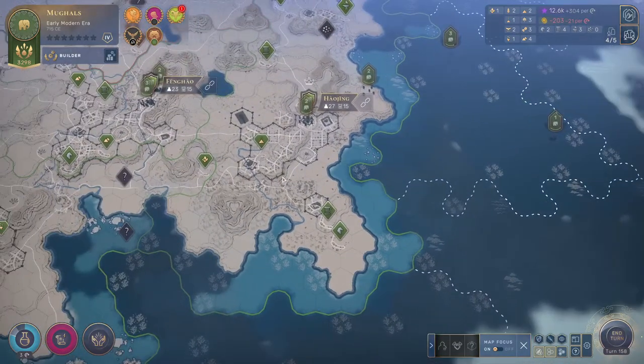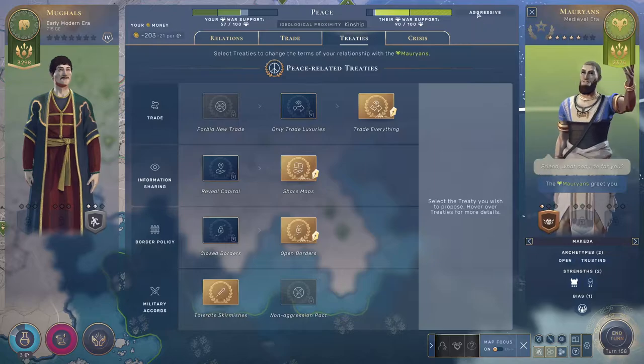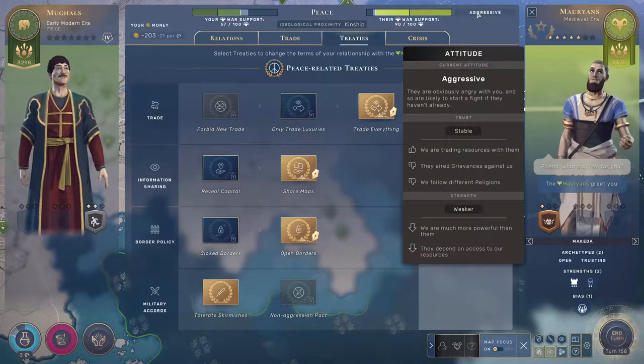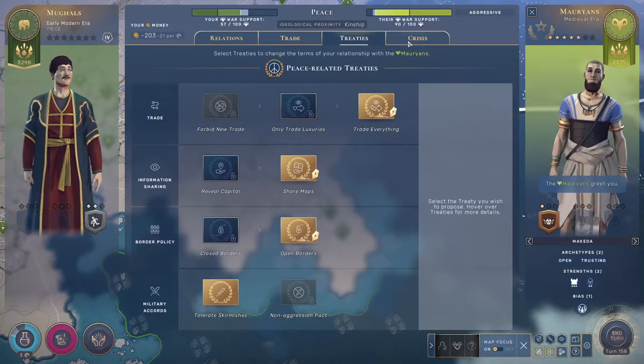We found a curiosity at sea for 150 influence and 100 science — that's pretty awesome, that's a lot. But now out of nowhere, why do you hate me? I thought we were allies.